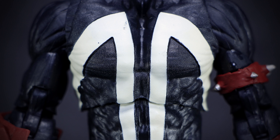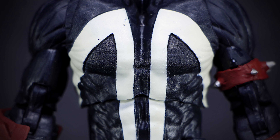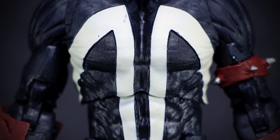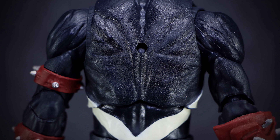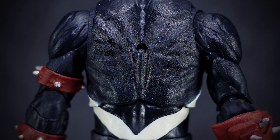Spawn has the classic white stripes on his chest, with this version being more sharp and a clean design. The black suit emphasizes the muscles on the body, where we can see the details in the sculpt like large muscles and their fibers. On the back, we can see more tight muscles in the sculpting, with a small hole at the center that we will be pegging into the cape later on in this review.